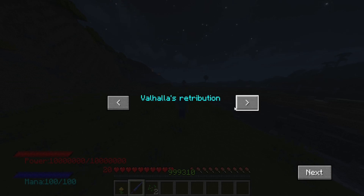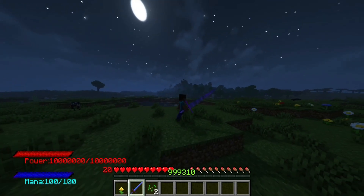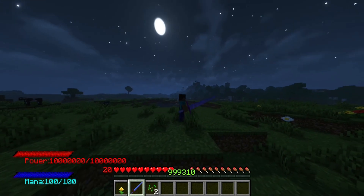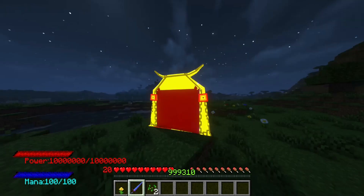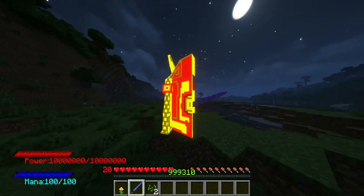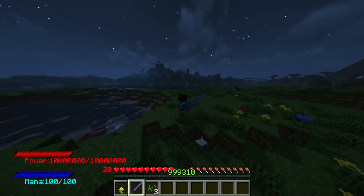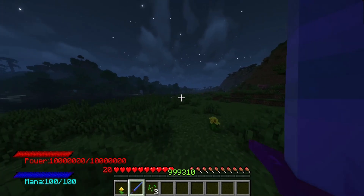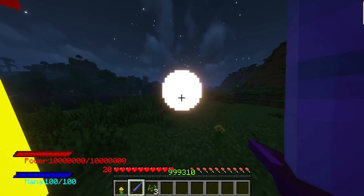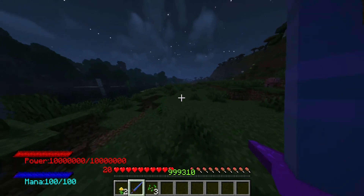The next ability was honestly really fun to make — Valhalla's Retribution. This is probably one of the best abilities I've made so far, besides Sword Rain. Here's a quick look: we get a gate that opens and we fire off a nice blue sword — it's beautiful. In first person, this is what it looks like activating. You cannot move for the duration of it, but it is quite powerful.